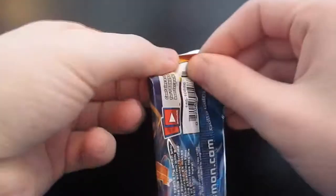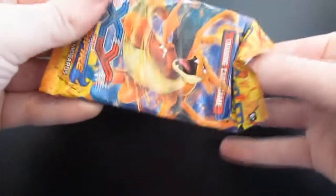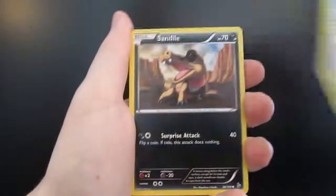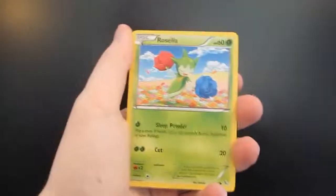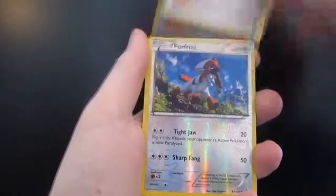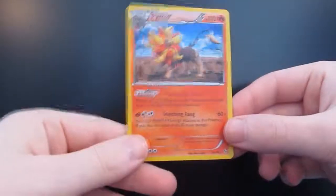Open up our last pack, see if we get anything out of this one. We have a Birdmite, a Sandile, Flabebe, Gumi, Roselia, Trick Shovel, Louvre Disc, Pokemon Center Lady. Verse Hollow is a Furfrow and our Rare is a Butterfree. So we got this Hollow — Hollow Pyroar. Thought it was interesting.